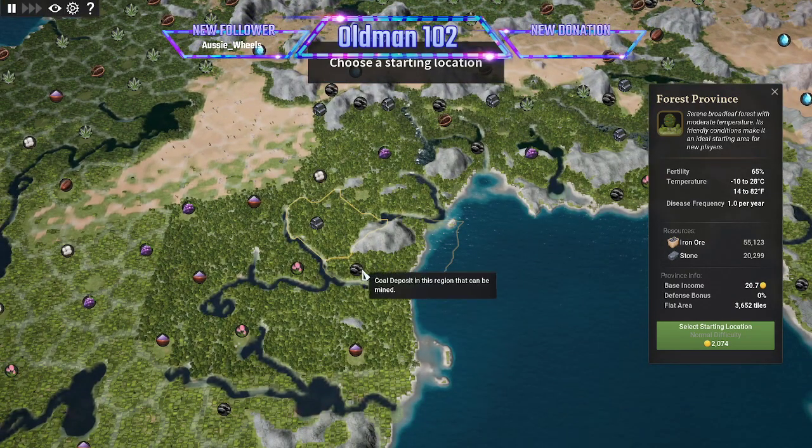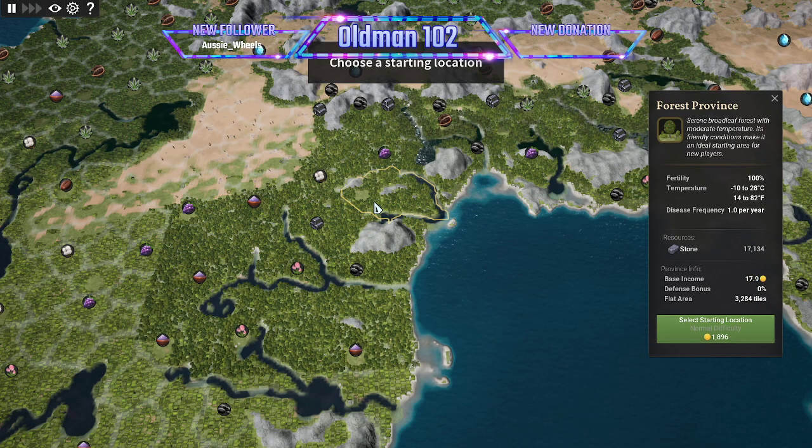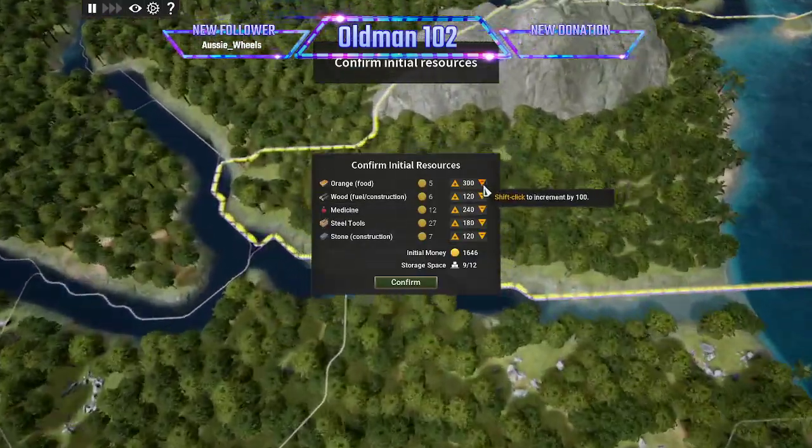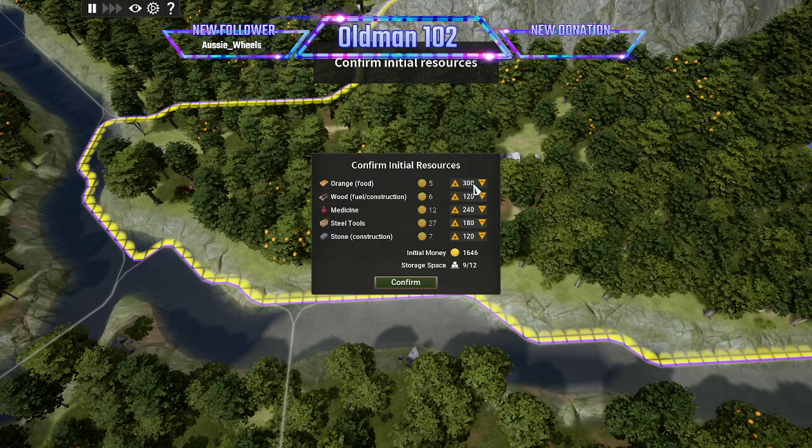We've got coal, iron, and stone. We're on the river, so I actually like this area — we can do some fishing on the coast. Do we want to start with iron or coal? Let's start with coal because it's on the coast; we should be able to get some food. Let's select this for our starting area.